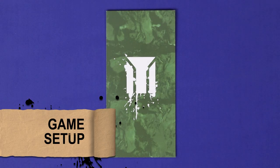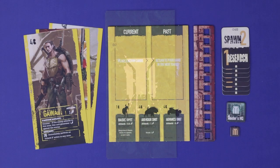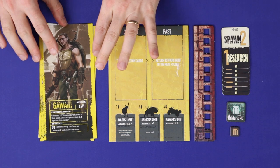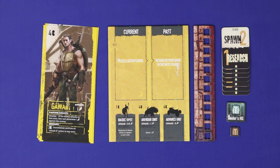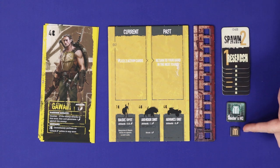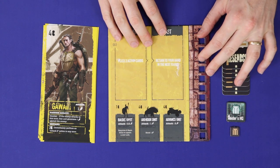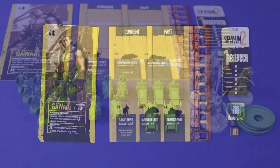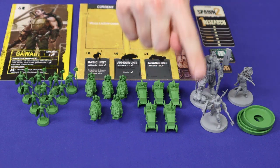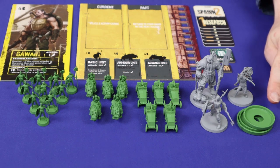To set up, each player chooses a faction represented by a colour and symbol. Take all of your faction's pieces, which include your player board, three hero cards which are shuffled into a face-up pile, the starter cards, HQ token and score token with your symbol, and a pureblood lab board, which is the same for all factions. You'll also take all of your faction's minis, which includes the coloured minis and the grey minis representing your three hero cards, plus your base rings.